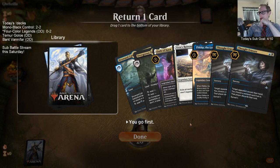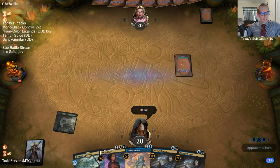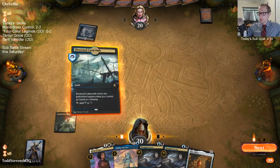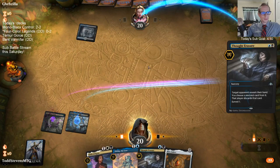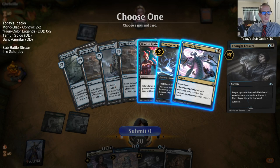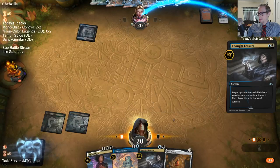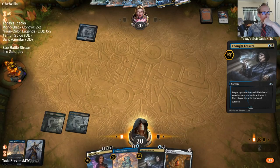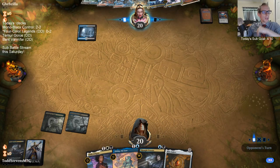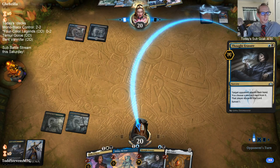Matthew, have you played that deck very much? Basically the question is, can you actually get away with having nothing that costs one and two mana except for Llanowar Elves and nothing else that even costs two mana? Like, don't we need Paradise Druid? Because if you don't have one of your four Llanowar Elves, you're waiting to turn three, and then you have to decide between Risen Reef and Gift of Paradise - that's not really a good decision to have.